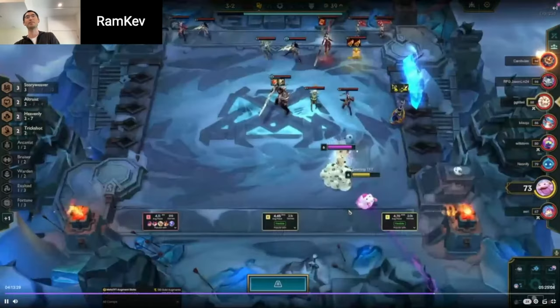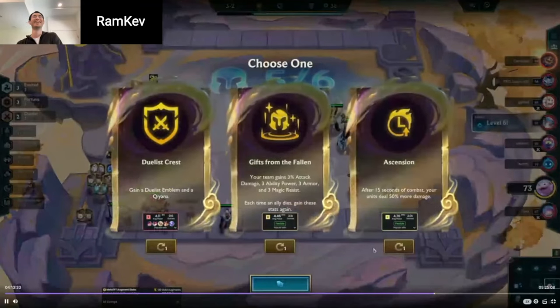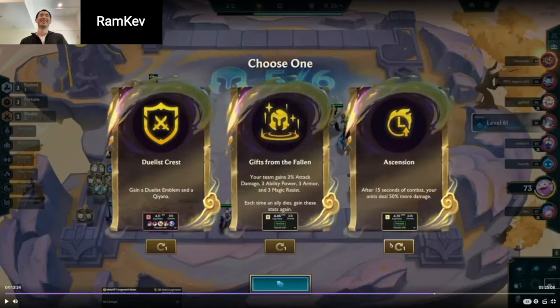I'm also getting baited by this. The Duelist Crest for sure. Gifts from the Fallen would be amazing. Gifts from the Fallen is great — I would probably just reroll the Ascension. But Duelist Crest is something where you have to look at your items, right? You have to evaluate what your items look like. Like, can you realistically play Duelist?